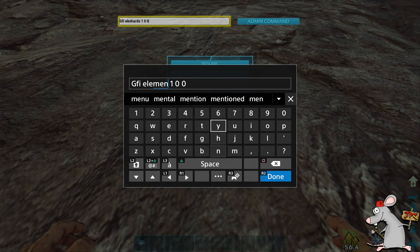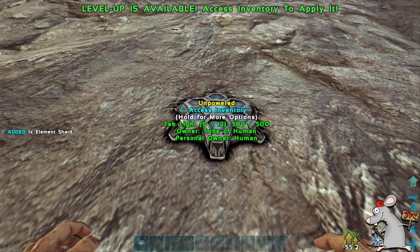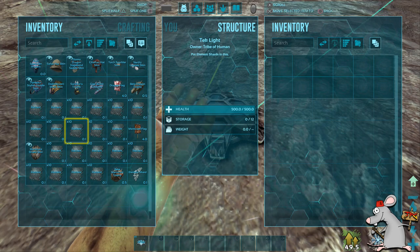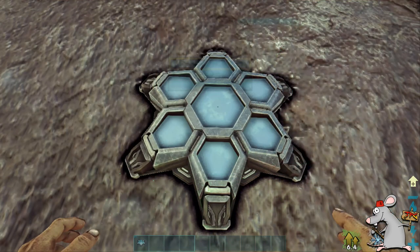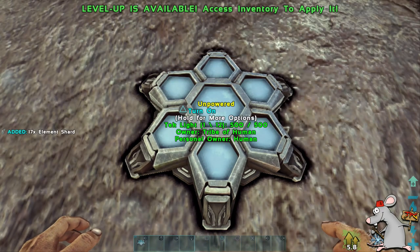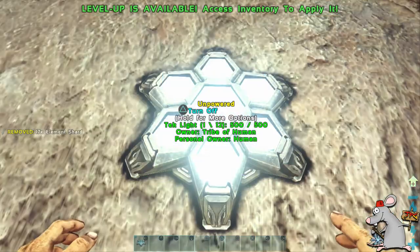The code for this, and all the codes, will be in the description of the video. For element shards, it's GFI, leave a space, element, then just put sh, and it will give you the shards you need. Once you've done that, all you've got to do is put them into the inventory — it can be a little bit buggy. I would suggest using give all or holding down on the actual shards and they should go in. If they still won't go in, keep coming in and out of your inventory and popping them in. Remember, you still need to use the give engrams code as well — if you've jumped maps or logged out, you may still need to use that command, otherwise it may not work.